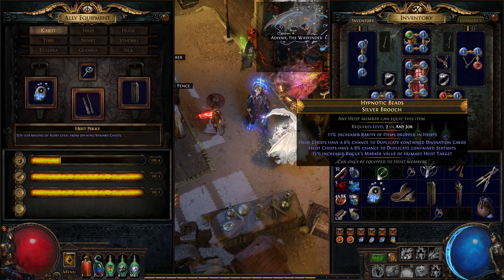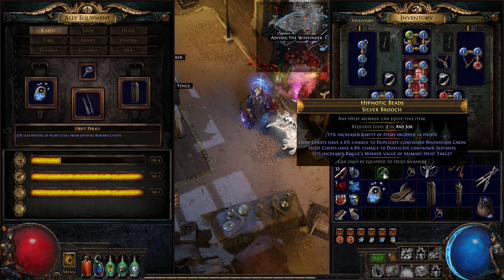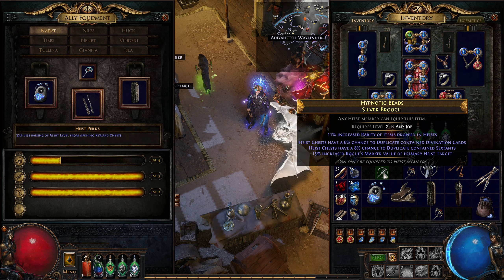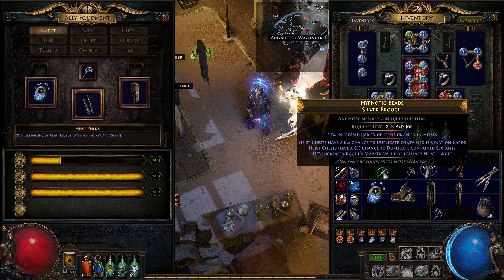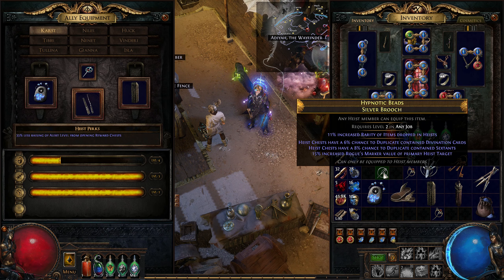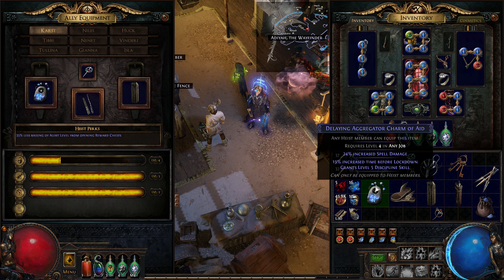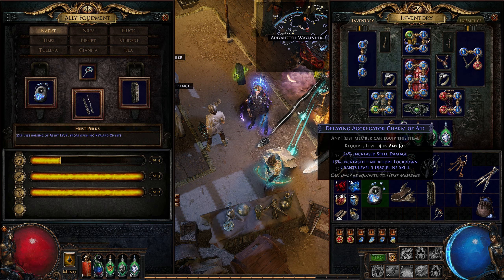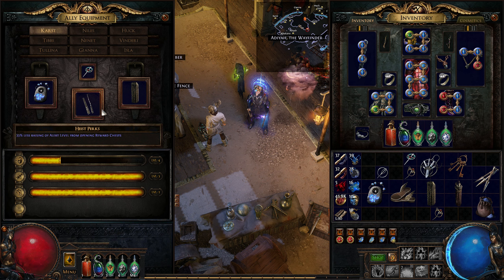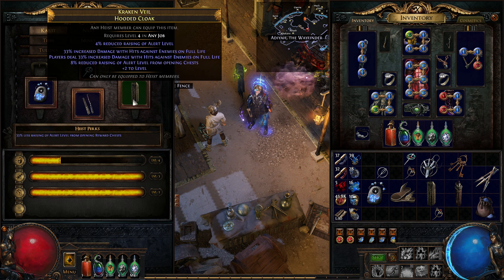Brooches can roll mods that provide a chance to duplicate certain rewards from heist chests. For example, this one has a chance to duplicate divination card rewards as well as sextants. On top of that it increases the value of the heist target item, netting you more markers when sold to the Fence. Weapons can increase both the rogue's damage as well as yours, they can provide auras which will affect you as well, reduce fees for running a contract or increase the XP your rogue is getting. Cloaks are used to lower the overall alert level, increase the lockdown timer, as well as provide a chance to not raise the alert level when opening a chest.